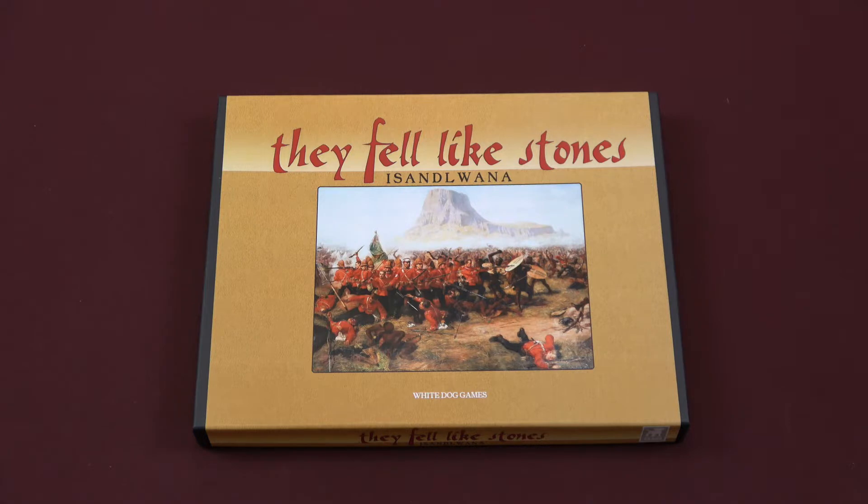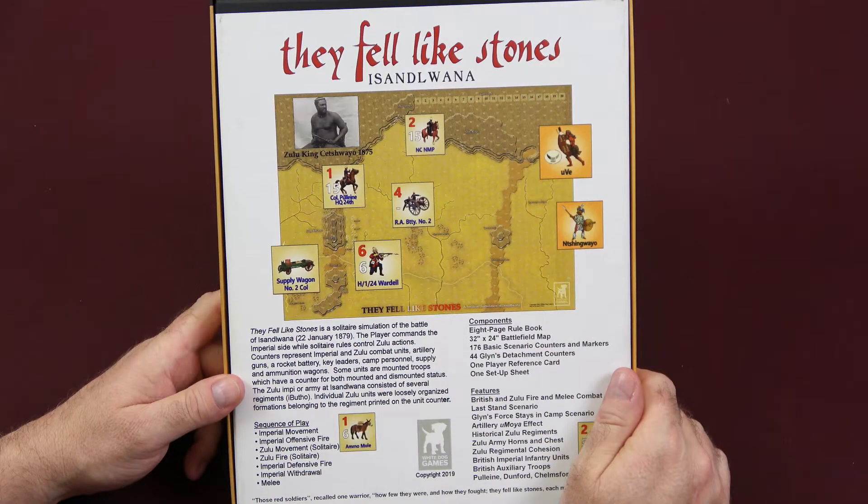Let's take a look at the back of the box and see what this game's all about. They Fell Like Stones is a solitaire simulation of the Battle of Isandlwana, 22nd January 1879. The player commands the Imperial side, while solitaire rules control Zulu action. Counters represent Imperial and Zulu combat units, artillery guns, a rocket battery, key leaders, camp personnel, supply and ammunition wagons.